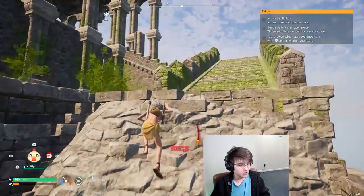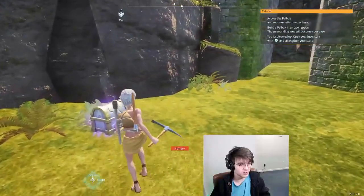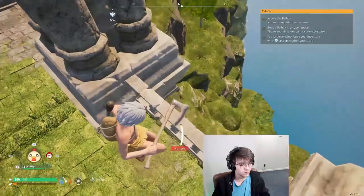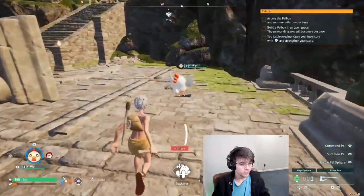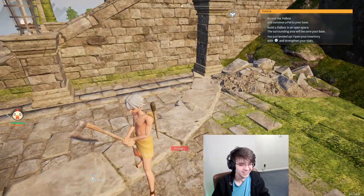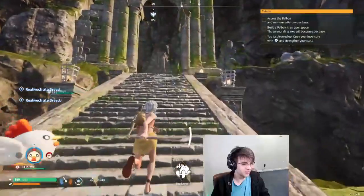We do a lot of giveaways whenever we're gambling on the gambling side of the content. Ooh, there's a chest over there — and a mega spear, what is that? Once we get subs, we'll just do giveaways casually. I've done so many on Whatnot, it's ridiculous. This is brutal — how do you kill it? We got some bread. We were really jumping to conclusions there, huh? Whatever — we're good.